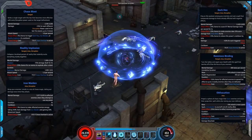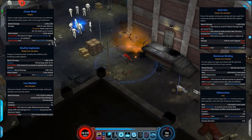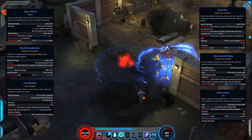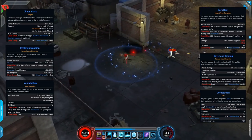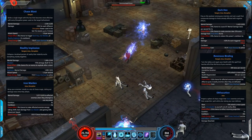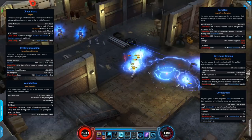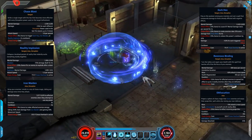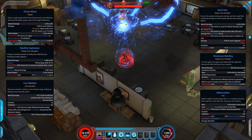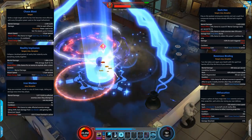We then have Reality Implosion — this is a weaken, and the chaos effect gives a 25% chance for an enemy to explode after a short duration when you use it, dealing a mental damage explosion. We then have Iron Maiden: it's a mental damage dot that triggers when enemies try to attack you after you've cast it on them. The chaos effect gives enemies a 5% chance to become enraged, making them take more damage from Iron Maiden and gain movement speed — quite a unique and interesting skill. Next is Dark Hex, which deals mental damage and has 3 different chaos effects: a chance to cause a dot, a chance to make enemies take extra damage from Chaos Blast, and a chance to reduce the skill's own cooldown.